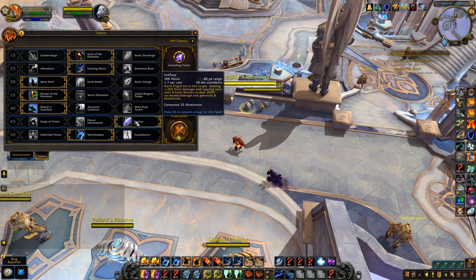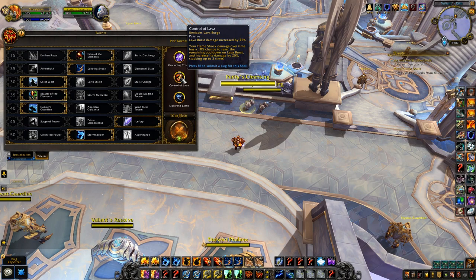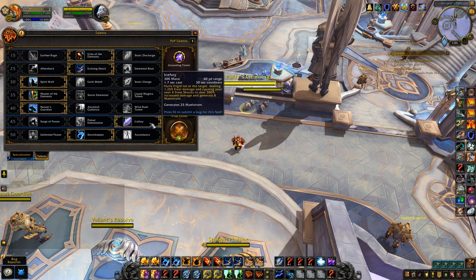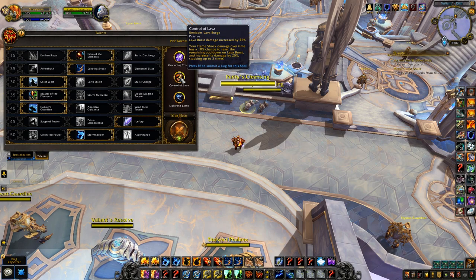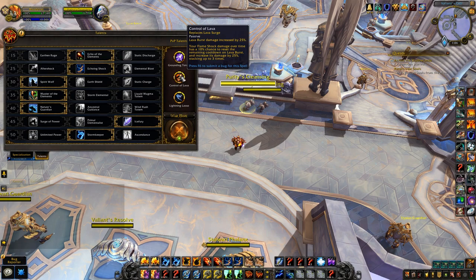Ice Fury could really make up for the loss of instant Lava Bursts if you take Control of Lava, because Control of Lava gives you a lot of burst with Lava Burst but you lose that instant cast. This could be a great way of getting more damage out of Lava Burst while also still having instant damage available outside of Earth Shock. Those two together could be really, really good.